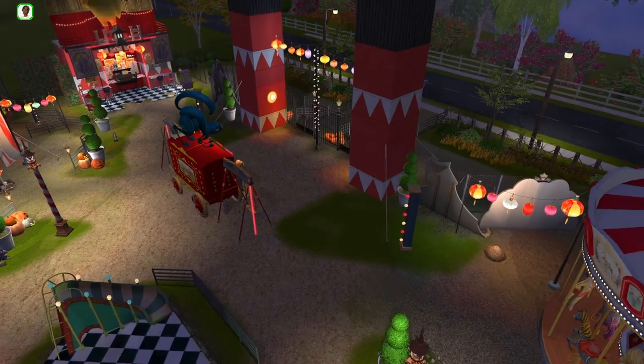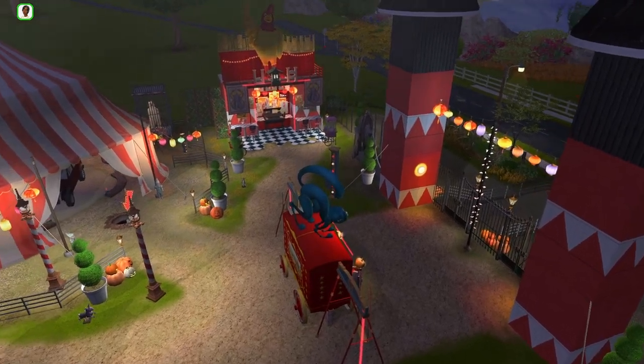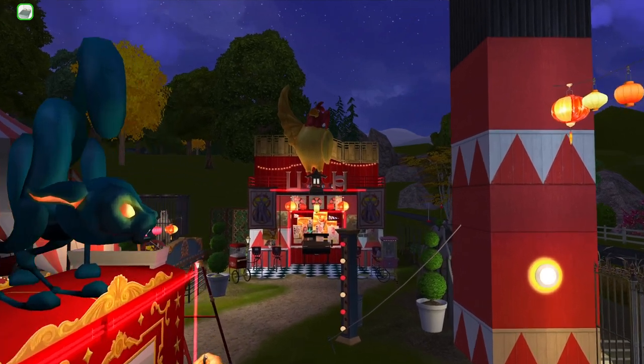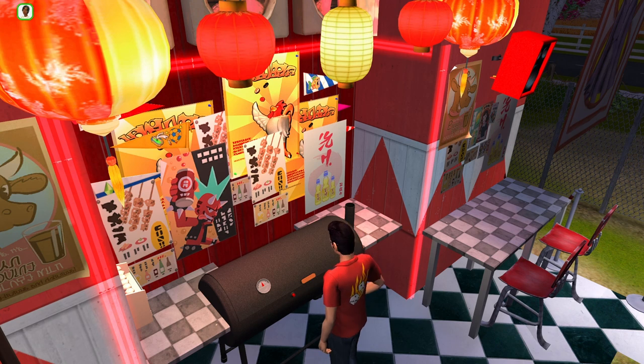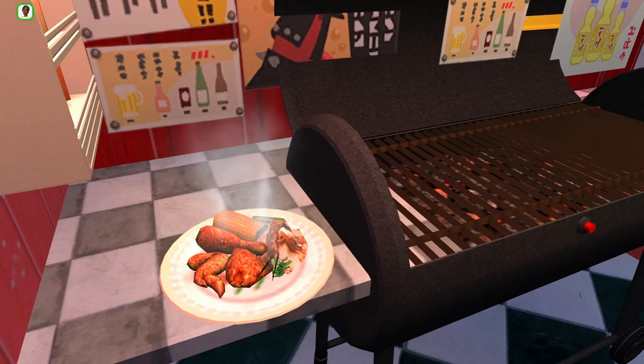Over on the right side of the park is this cute little barbecue restaurant. It turned out sort of Asian-inspired because apparently that's kind of the theme of all my food custom content, so I tried to kind of go with a Spirited Away food stand vibe. It's a great place for guests to the park to grab a quick meal, like some fried chicken. Why does this look so good?